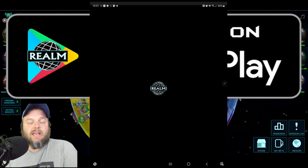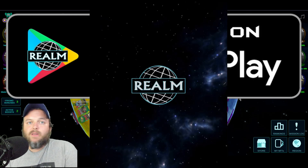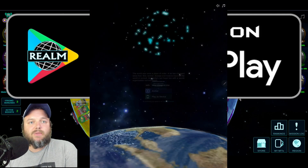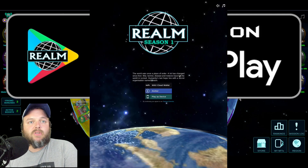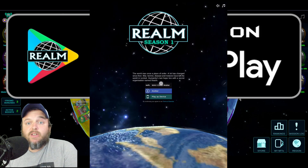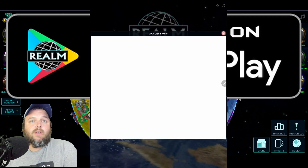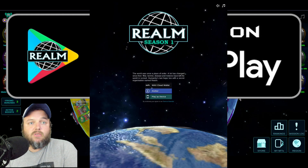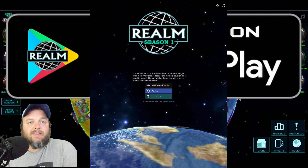We've installed it. Let's hit play. The Realm logo pops up. Everything looks just like it did when we launched on the browser. We still have our Wax cloud wallet, so you can log in just as you always have. We've got the anchor wallet — if you're an anchor user, you can do that as well. But we have this new play as device.